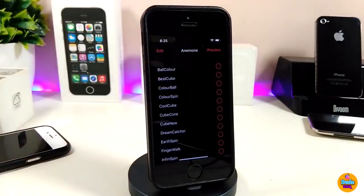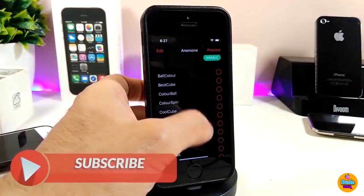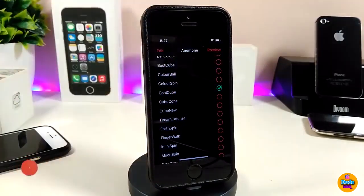You will see a lot of effects here, and most of them will be really beautiful to set on your device. All you need to do is pick your favorite effect, tap on it, then press preview and apply, and you will see the effect work when you respring your device. I'm about to show you guys right now how those effects look, so you can take a look at most of them in the video.